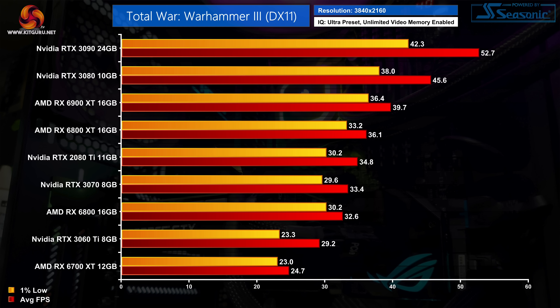Lastly for the ultra performance testing, we'll briefly cover 4K results, though we only tested a handful of cards here as it's just too demanding for almost anything. Not a single card on the market right now can hit 60fps — even the RTX 3070 and RX 6800 are just scraping by with 30fps on average. The RTX 3090 is the top dog, hitting just over 50fps.